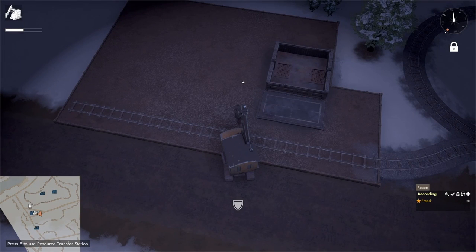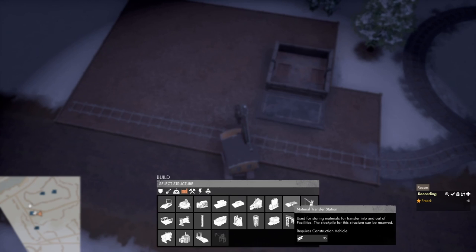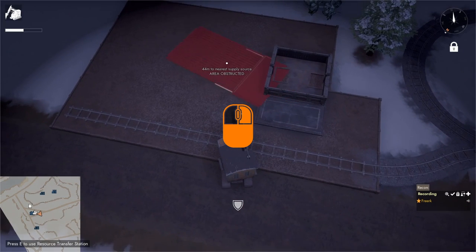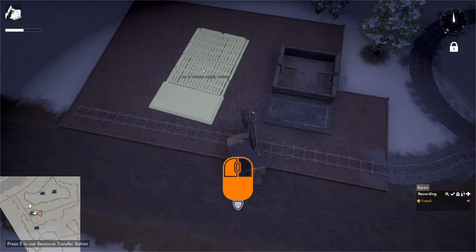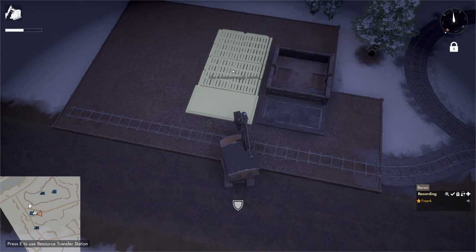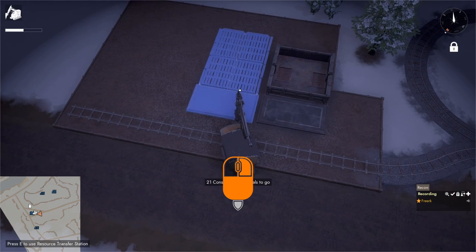To build a material transfer station, go into the build menu and come to the facilities category. Hover over the material transfer station — it requires 35 construction materials and a construction vehicle. Left-click to place the blueprint under the mouse cursor. Hold right mouse button to change orientation. The right side has a platform for storing materials; the left side is the loading dock for pallets. Left-click to confirm placement, drive up, and hold left mouse button to build.